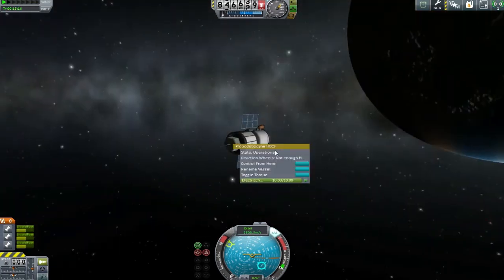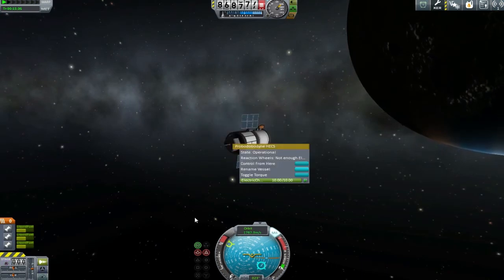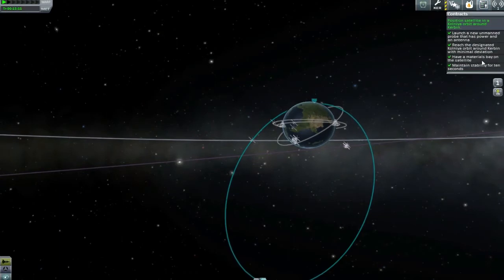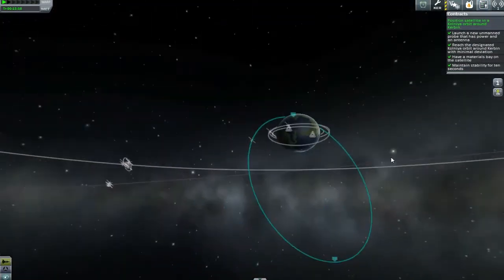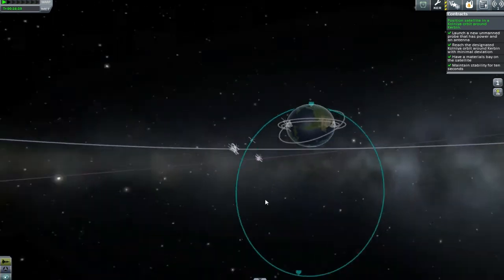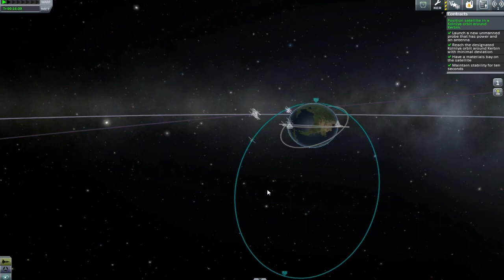We're in the tracking center to swap over to the satellite we've just put up into orbit. You would have seen that the target orbit was still plainly visible. I'm going to rename the satellite and start thinking about how to tweak its orbit to get it even closer. Going back to the map view - somehow we have met the conditions of the contract just with that lackluster 'put up into space and get it somewhere near the target' maneuver. With that, thank you very much for joining me for this - the most successful space plane mission I have ever ever ever done.